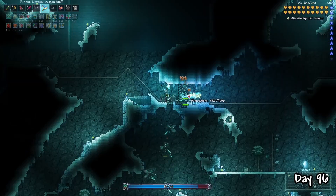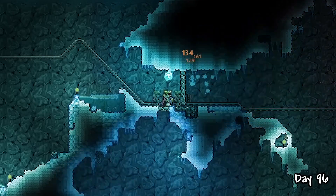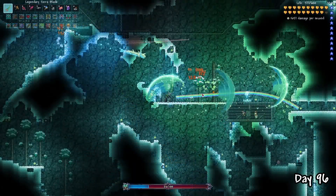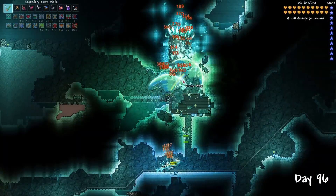And with that, one pillar down. Next up was the Vortex Pillar — I wanted to do this one second to get the Vortex Beater ranged weapon, which will most likely be my main choice for the Moon Lord fight. With my Stardust Dragon Staff and using the same strategy as the Stardust Pillar, I sniped off enemies until the barrier was down.